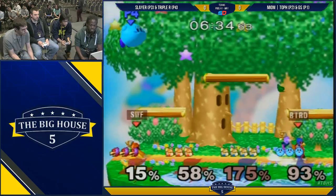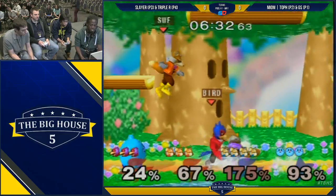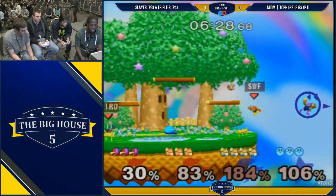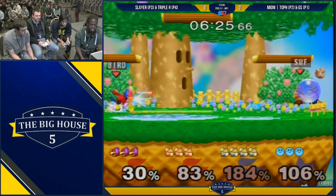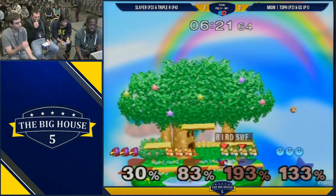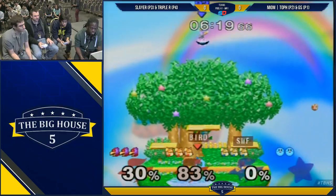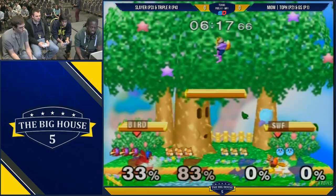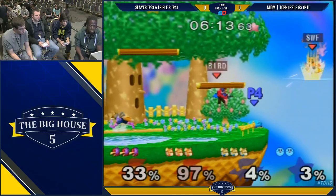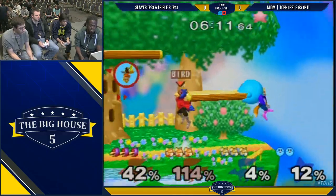The up tilts — yeah, the up tilt has really, really good frame data on it. It comes up quickly. So, a little trivia question: the first person I saw ever do the Fox short hop Nair into reverse up tilt was PC Chris. And he told me that he got the inspiration from playing Kirby. Oh my gosh, that's amazing. It makes sense.